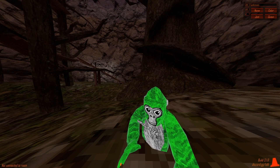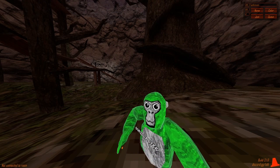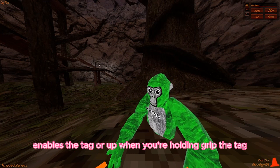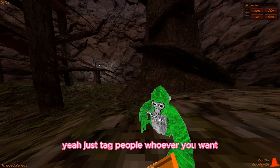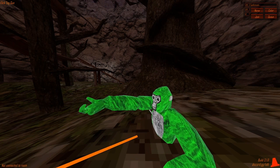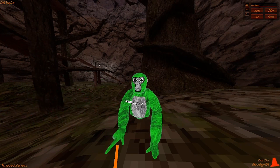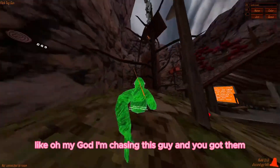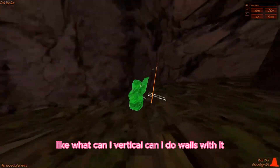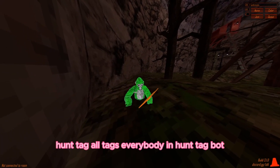Advantage mods: tag self - tags me. Tag aura - so everyone around me gets tagged. Grip tag aura - enables the tag aura when holding grip. Tag gun - just tag whoever you want. Flick tag gun - flick over your hand to whoever. Tag all and hunt tag - tags everybody. Hunt tag bot - tags everybody and hunts on a loop, use B to turn it off.